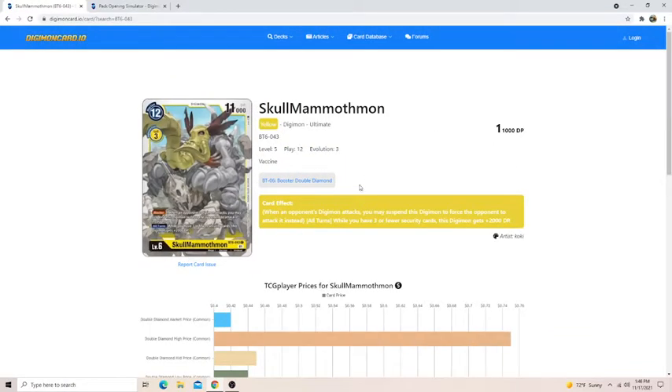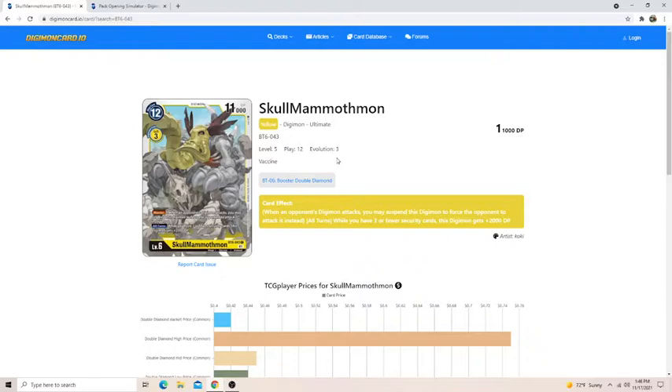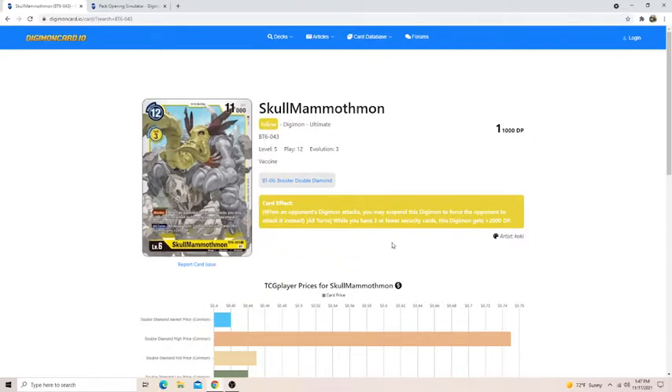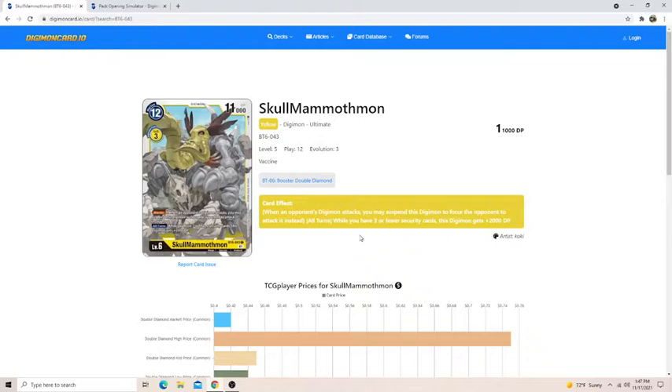Skull Mammothmon is going to be a massive threat — very good for Sealed. It's a blocker, and you're not going to have many blockers except for your Andromon promo. Every BT6 pre-release kit comes with that Andromon promo — it's an ultimate level blocker, pretty good. But Skull Mammothmon — I don't know why this is listed as ultimate, it's a mega — is just a blocker. If you have three or fewer security it gets 2,000, making it a 13k blocker. Last set Bancho Golemon was a 13k blocker and it was destructive in a pre-release setting. This also does not lose memory when it swings, so you can swing in for lethal later — probably one of the biggest cards you want to get to win the pre-release.